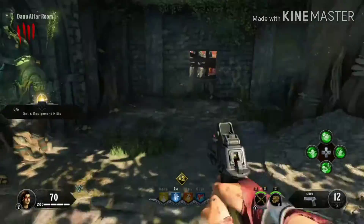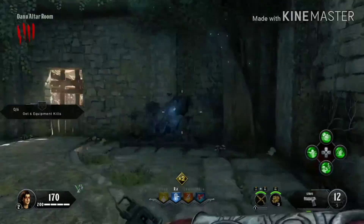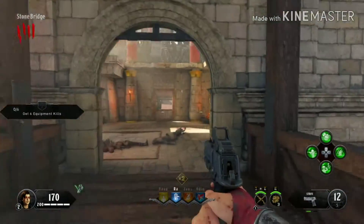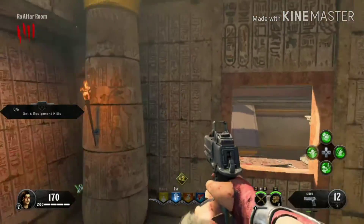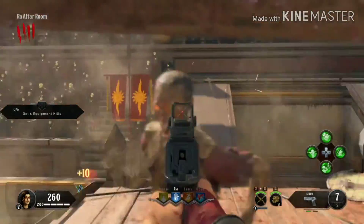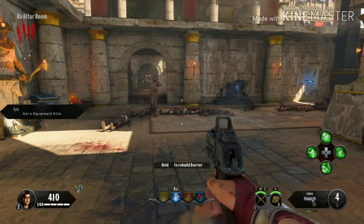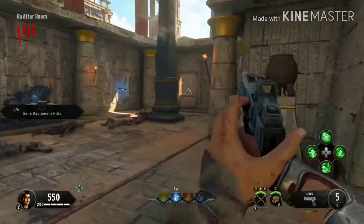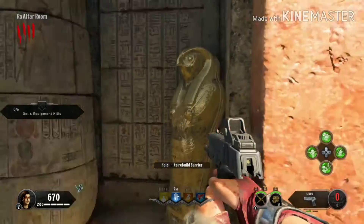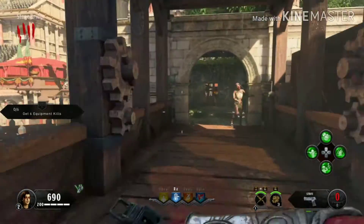Basically, every round is going to get increasingly harder. That's expected in a normal Zombies game, but now there are even more rules — like certain guns you can't use, certain wonder weapons you can't use, certain perks you can't use on a given round, or even restrictions on elixirs, points, or opening doors. Something crazy like that I would assume is probably going to be in these challenges.